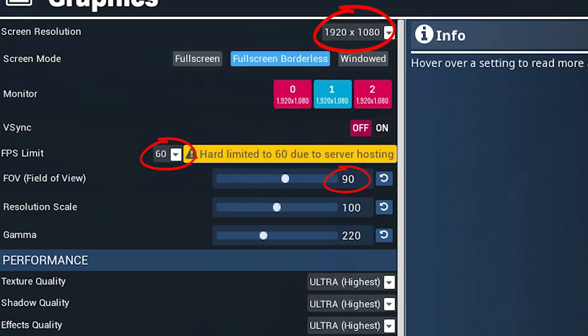Step two, make sure you are on 1080p, 90 FOV, and your game is set to 60fps if you are playing single player. If you're not, it's automatically going to be capped at 60fps.